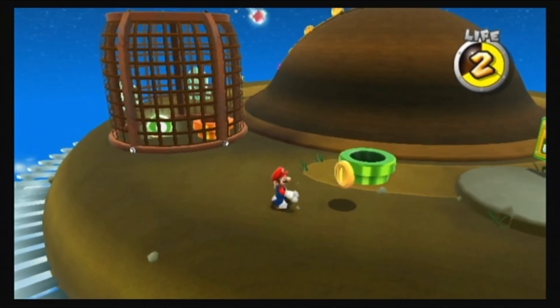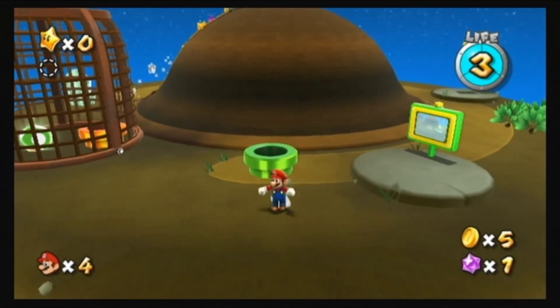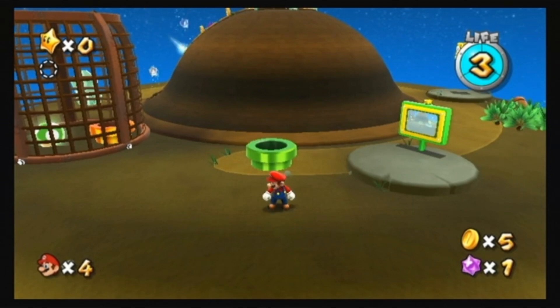Squash the Goomba and a coin appears. You can collect coins to restore your life meter one segment at a time.